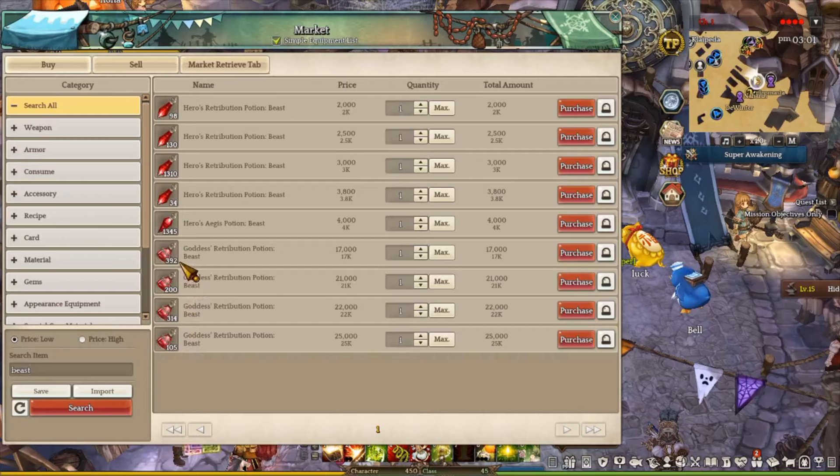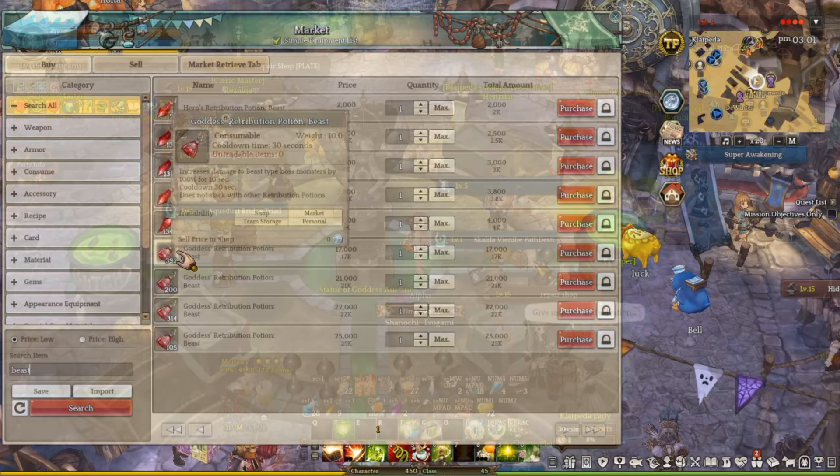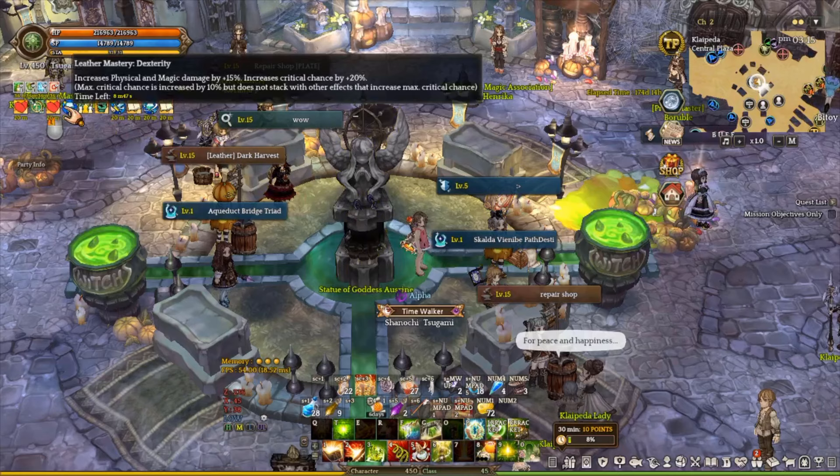Because the boss is Beast type, I recommend getting the hero or goddess retribution potion. I personally use the hero retribution because I'm not planning to rank, but if you're planning to rank on the weekly Raybot ranking board, you definitely want to use the goddess version. Once you get your priest buff, your food buff, as well as the maintain buff with the leather arch, which increases your damage further — you're set.